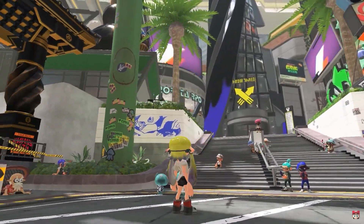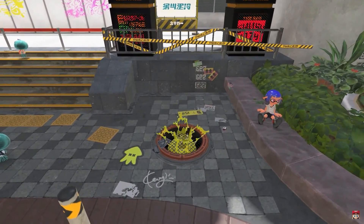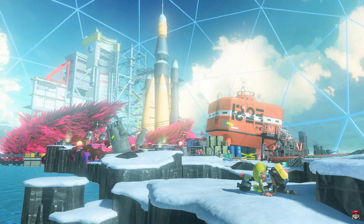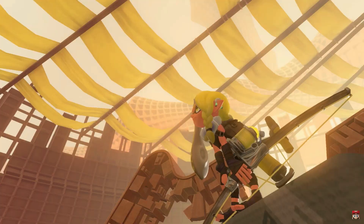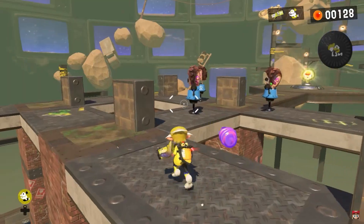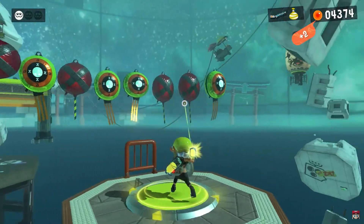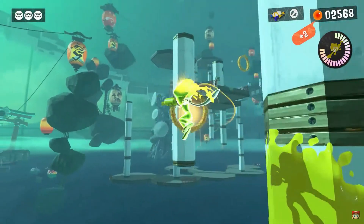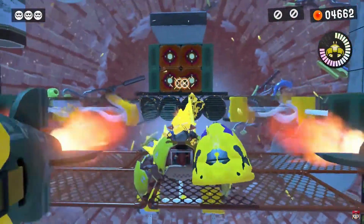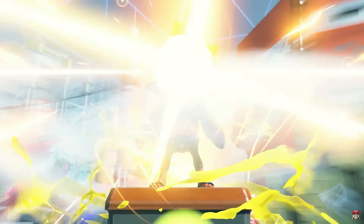Return of the mammalians! There's a manhole in Splatsville Square — the entrance to the Octarians' lair. Captain Cuttlefish is back along with the old Agent 3. Story Mode is perfect for getting familiar with inking turf and using weapons. You explore many stages full of twists and turns. It seems like if you use every single weapon at every single stage — 100% it — you unlock those story weapons in the main game.